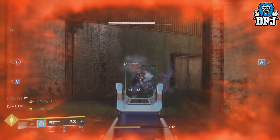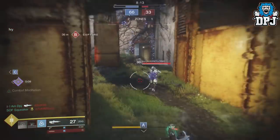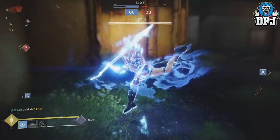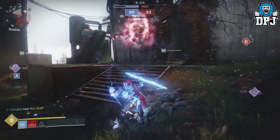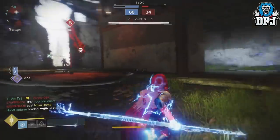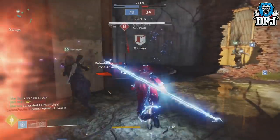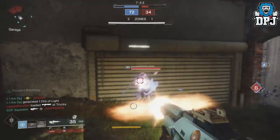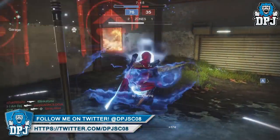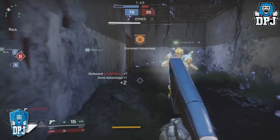Now let's move on to the weapon loadouts and how they will work. Since the Forsaken reveal, we knew that the weapon loadout system come September 4th will be like nothing we have seen before. If you want to roll with three shotguns, you can. Snipers — you can. If you want to use a loadout like old school Destiny 1, you can. But since knowing this, we've had many questions about how things will work: how will ammo work with shotguns which are currently power weapons? How will they work when a shotgun is in a primary or secondary slot? Today I have answers.